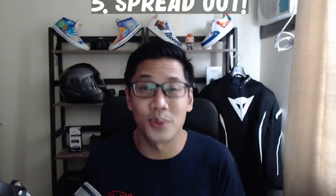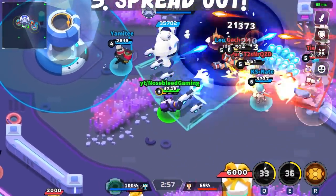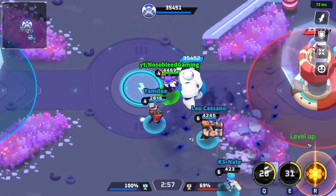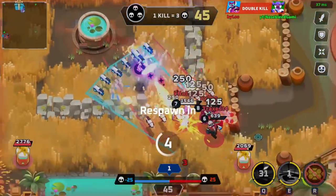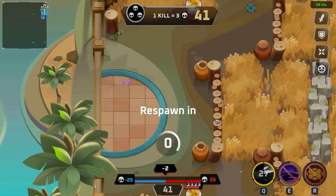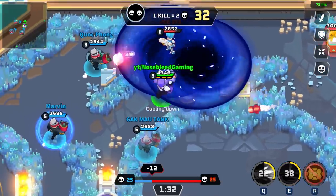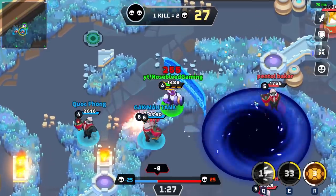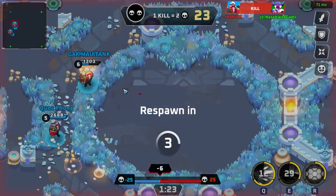Number three: spread out. This one might be obvious to most, but I see a lot of new players making this mistake often. You need to spread out and keep a bit of distance from your teammates. Thetan Arena has a lot of CC, or what we call crowd control abilities, that are meant to punish anyone who isn't paying attention. By the time you've leveled up to your first rank, you've probably been wrecked by a few black holes, ice balls, and bullet storms. This is just a friendly reminder to keep moving and don't stack up on top of your friends.